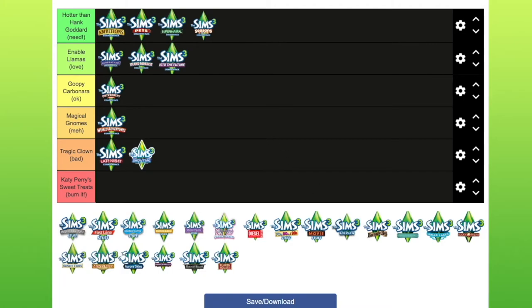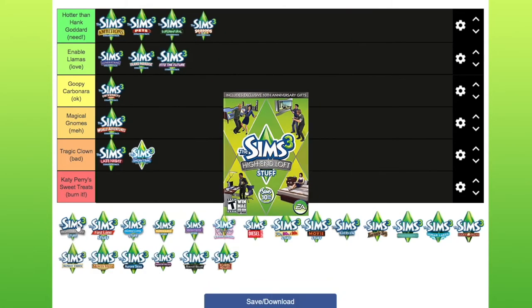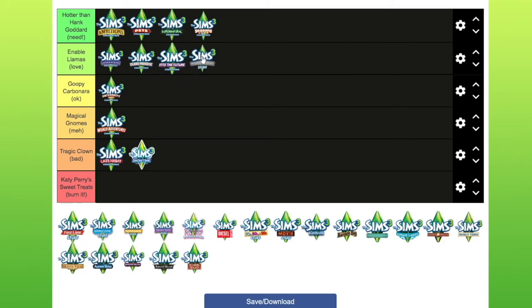Moving on to the stuff packs. High-End Loft Stuff — the objects are quite expensive and modern looking. It had the 20th anniversary items, which were objects from The Sims 1, including that love bed, an aquarium, and the guitar. For that reason, I'm going to put it in the need because it's got the nostalgia from Sims 1 in there.